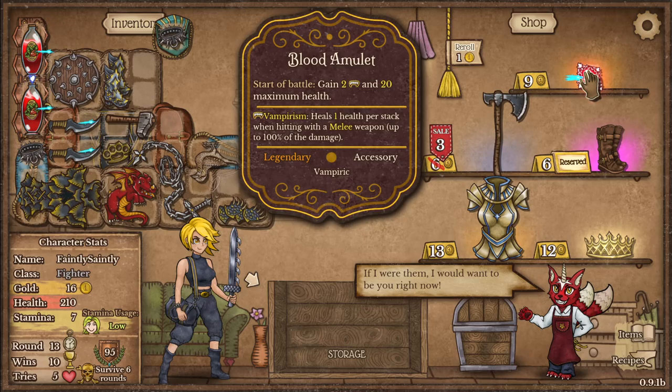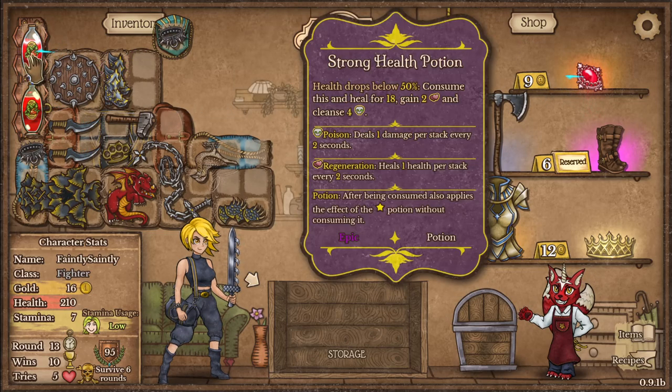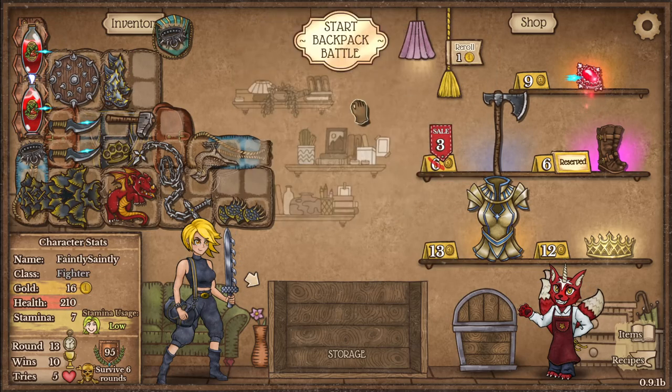Axe blood amulet — start a battle, gain 2 vampirism and 20 maximum health. It also seems to be synergizing with my health potion.